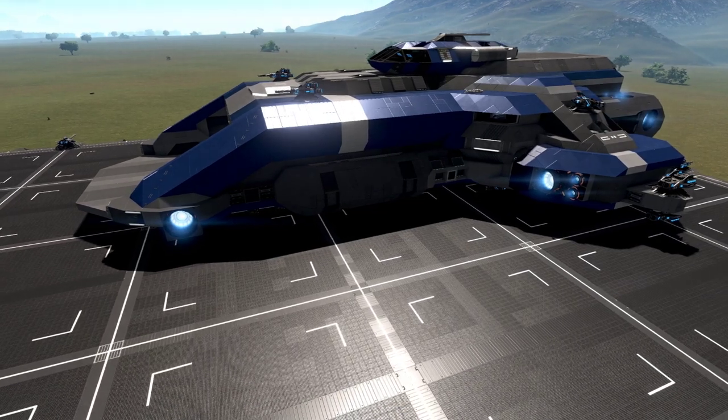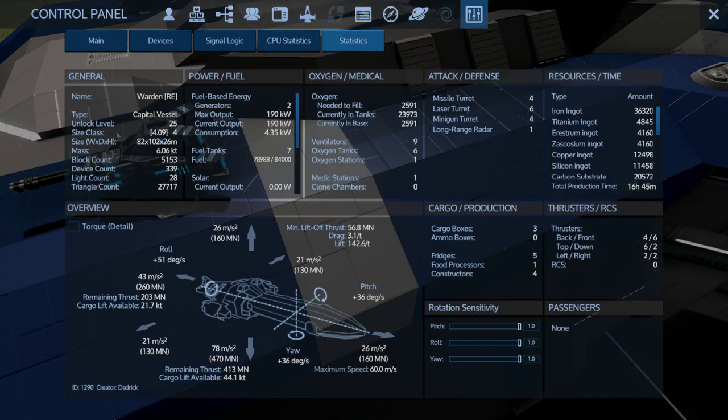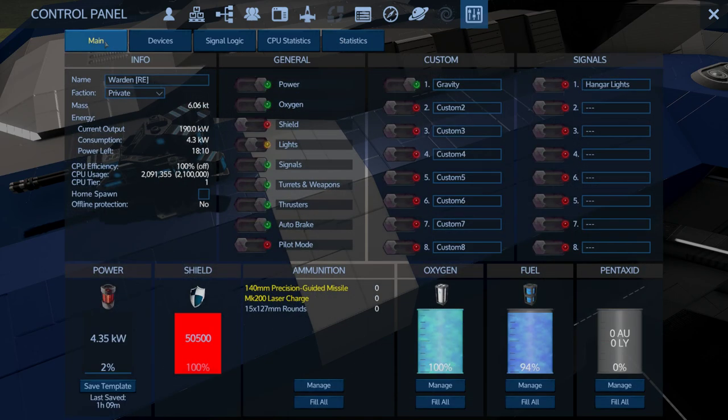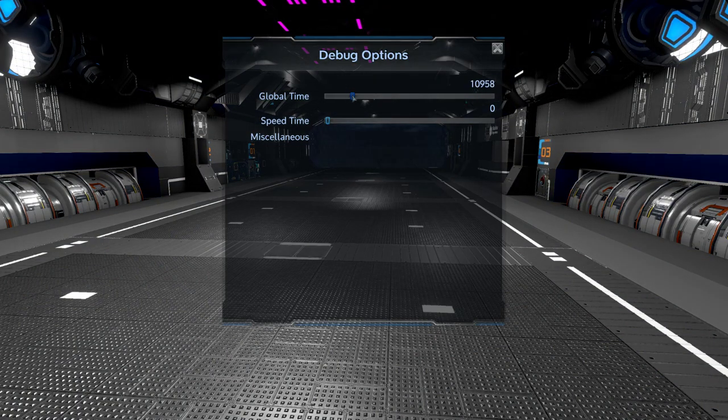Really awesome ship - I love it, just a sweet design, laid out really well with a lot of good function. Looking at specs: it's a size class 4, unlock level 25, 16 hour and 45 minute build time. Thruster stats look pretty good - 43 forward, 78 lift, 21 strafing, 26 down, 26 reverse, with pretty good roll, yaw, and pitch at 51, 36, and 36. Shield is at 50,500. There's a switch for the gravity generator and hangar lights.